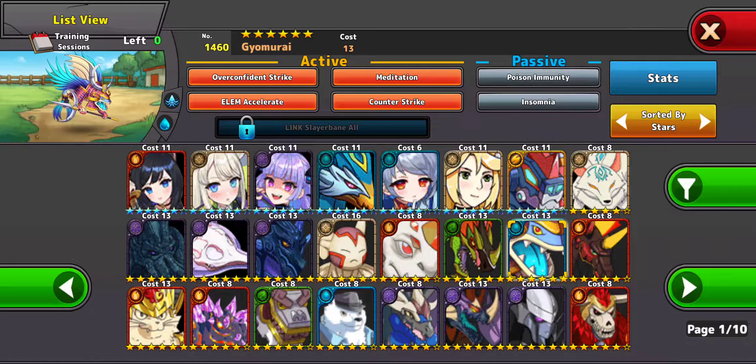Giramurai is more of a PvP hero. He's not very good for PvE content, but he does have Overconfident Strike, which will one-shot hold ground users.